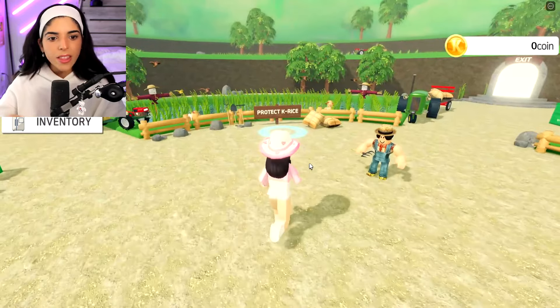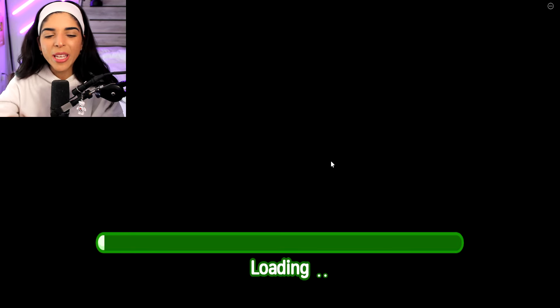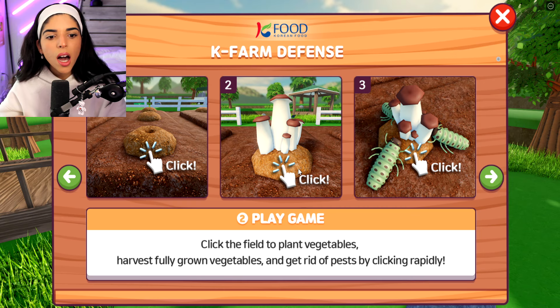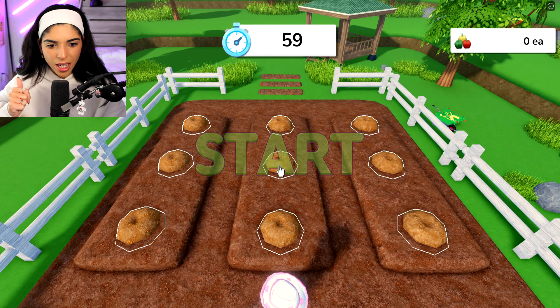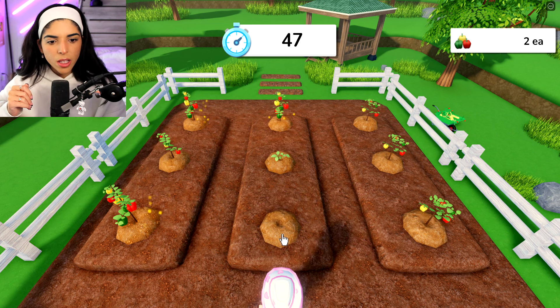We also have the cave farm defense mini-game - let's check it out. After these mini-games I think we can go to the restaurant and hopefully cook some stuff. You plant vegetables and harvest them before they rot. We have to harvest before the pests get them. I think this is like whack-a-mole! We have to click them all for them to grow. There are pests - go away! They sparkle when you're done, that's kind of cool.